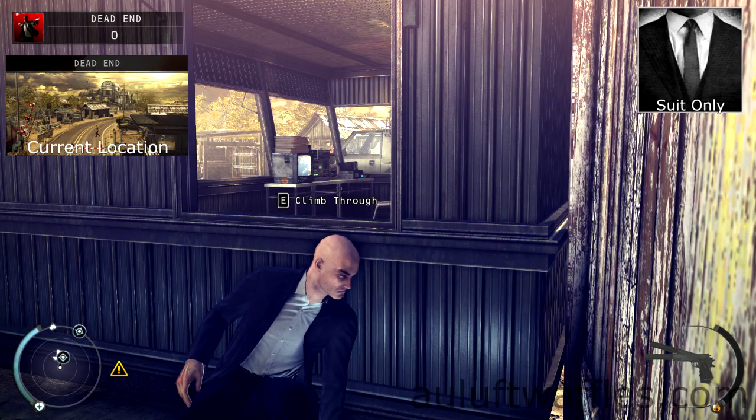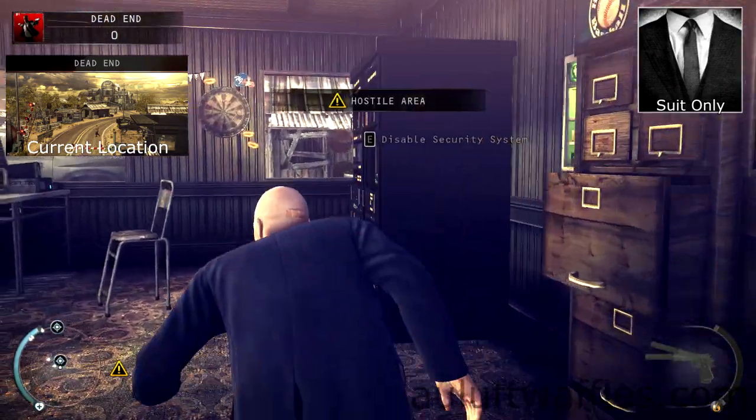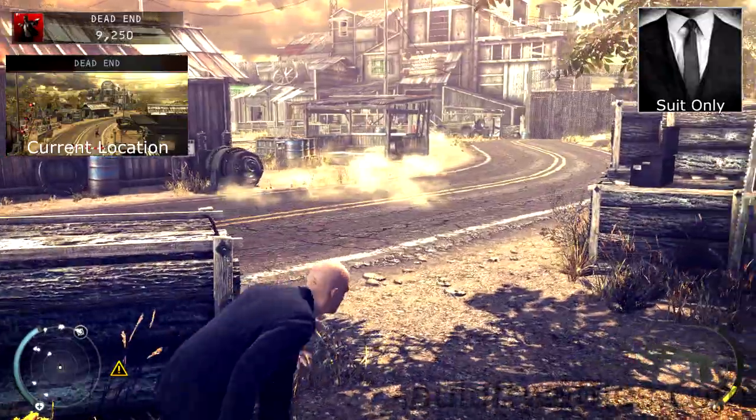For the suit only challenge, you are required to finish each part of the Dexter Industries mission without using disguises. Load into dead end under normal difficulty. At the first security station, wait for the guard leaning on the wall to have gone, then you can climb into it. After disabling the security system there, go to the u-shaped bit of wall and wait for a guard to have walked past you.